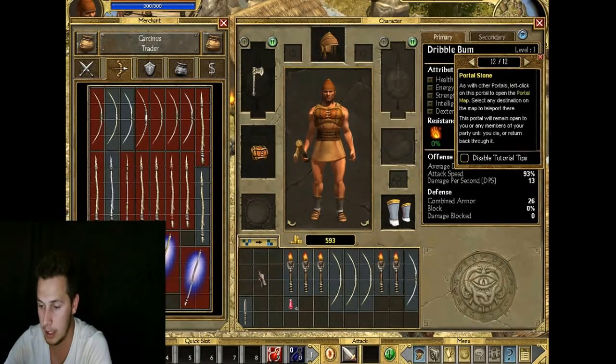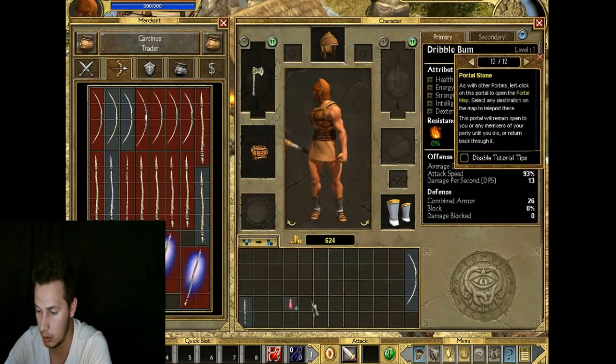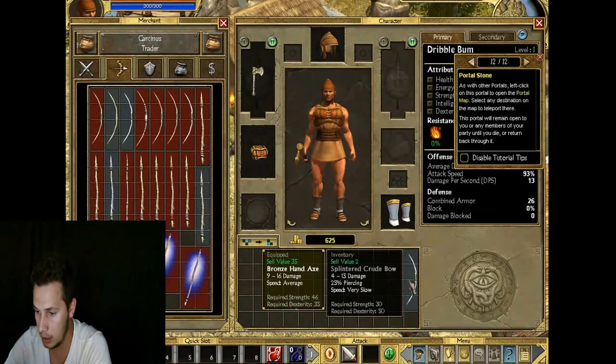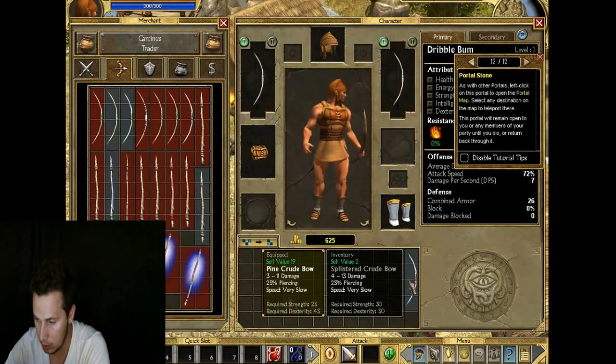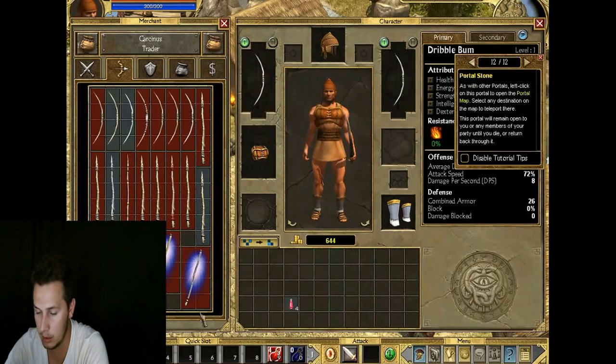We just want to empty out what we've got here. There's a bow that's stronger than mine, so I'm going to equip that one and sell the old one.